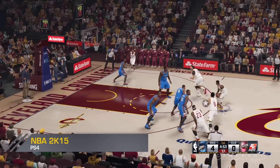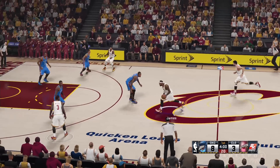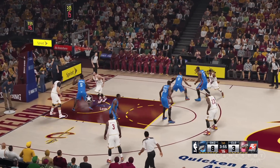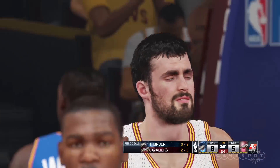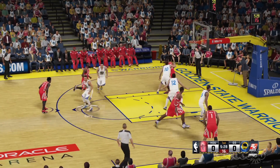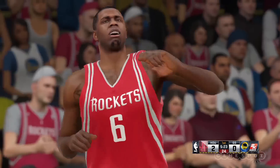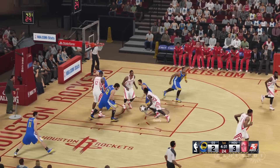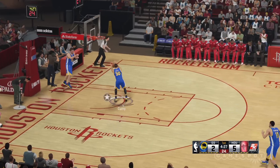NBA 2K15 has a slick sense of movement. Actions like faking right and floating the ball over a nearby defender look sharp, but going through these motions feels even better. Where players stuck unrealistically close to one another in past games, 2K15 adds much more natural spacing between bodies. 2K Sports took significant technical strides with last year's NBA release.